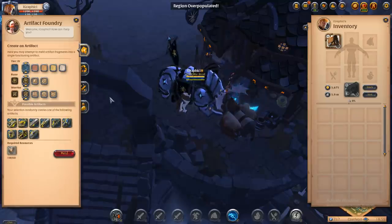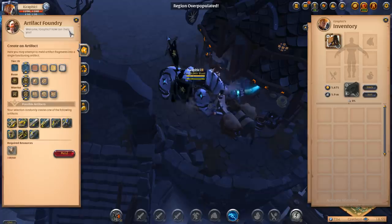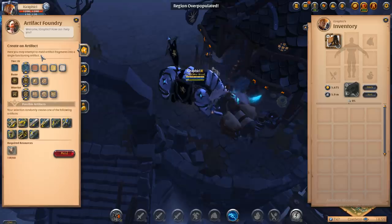Hey everyone, it's your boy Graphic back with another video. Today we're going to be looking at how to gamble in Albion Online. You can make a lot of money doing this, or obviously you can lose money as well. But I'm going to show you what the Artifact Foundry is and how to gamble with it — you can make a lot of money here and I'll show you some examples.